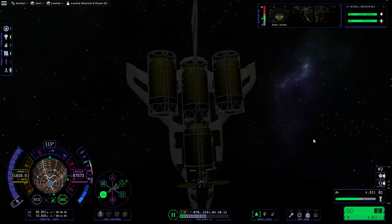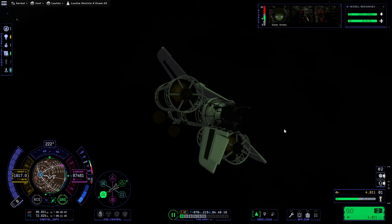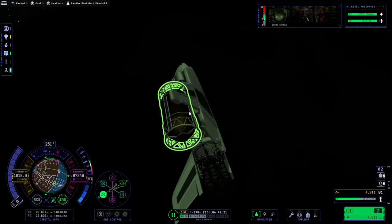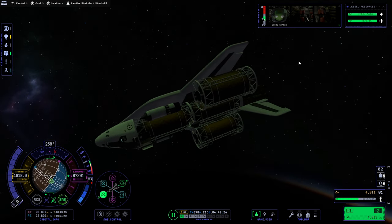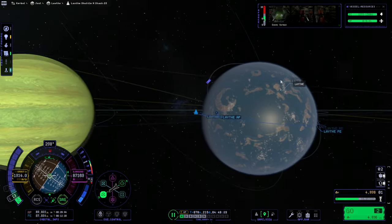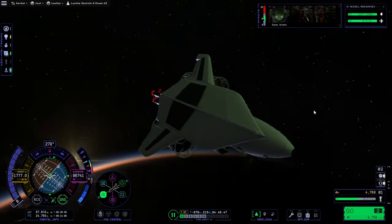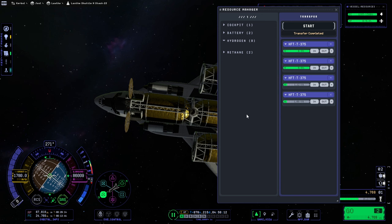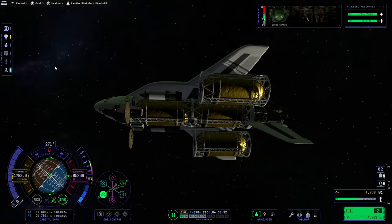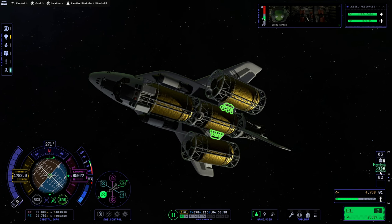I sort of wish we still had those nose cones on there, but I guess the boosters took them out — might have protected them a bit. We're probably going to have to lose these things. 24 degrees might be tough. We'll see. We're pretty close to not needing those tanks anymore — maybe I should just get rid of them. We are suborbital, we can probably dump those.